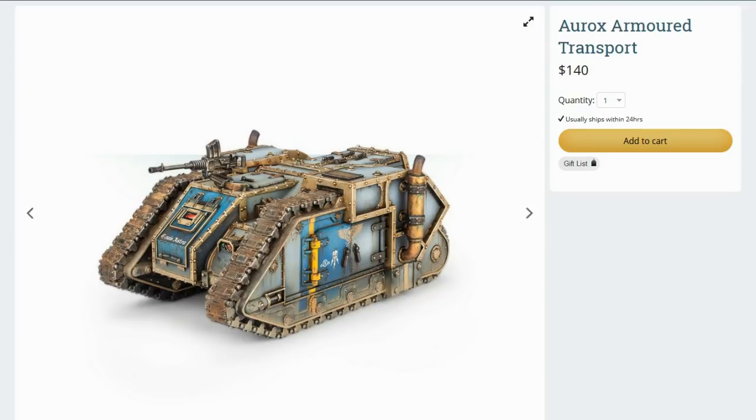Beginning with the Aurox Armoured Transport — as you all know, it's basically a Rhino. For the Solar Auxilia it's not terrible, though it's not as good as their other transport option, the Dracosan. On the positive side, it's cheap. It can hold ten models and two of them can even shoot out the top. It has a decent amount of upgrade options; probably the multi-laser is the way to go instead of the heavy stubber if you want to put some firepower out. It's a very cheap but weakly armoured option. If you're spending a lot of points on heavy tanks, taking the Aurox is a great way to still mount your troops in transports and save points doing so.